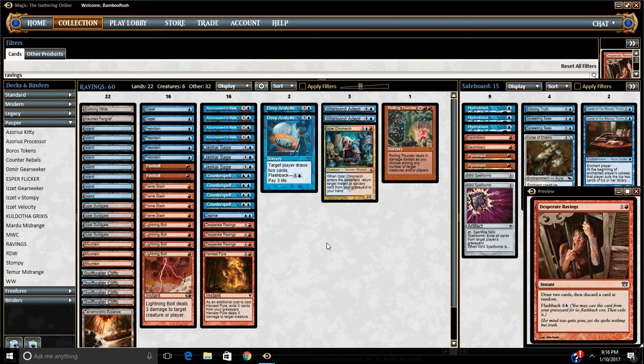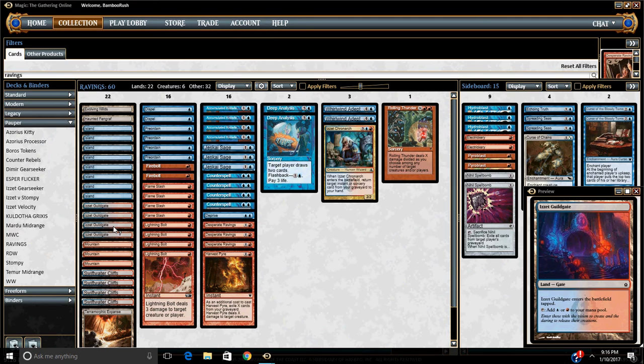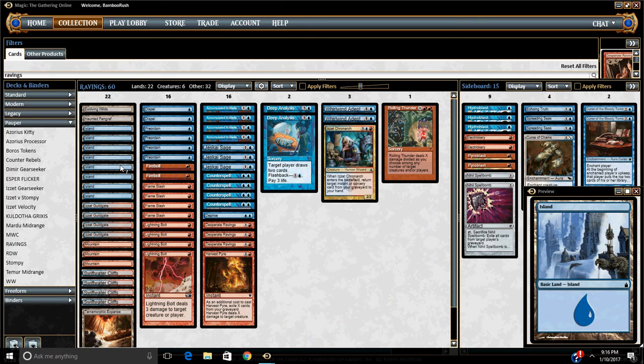So I'm going to quickly run through this just to give you a brief rundown of how this works. The mana base is incredibly straightforward. We've got ten dual lands — the Swiftwater Cliffs and Izzet Guildgates in full force. And then we've got two fetch lands: a single Evolving Wilds and a single Terramorphic Expanse. These can be a little bit flexible and thin out our deck just a tiny bit.